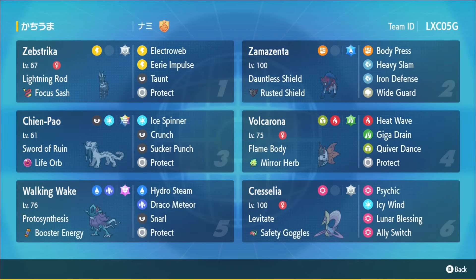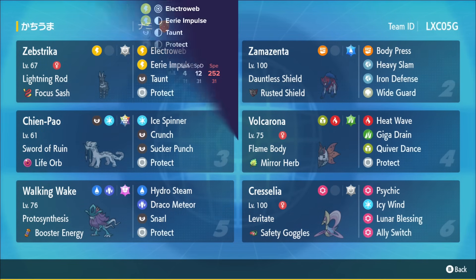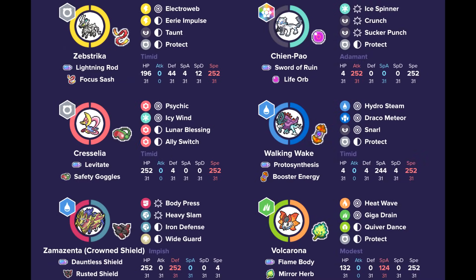Following the team, we have Walking Wake with Booster Energy — a speed Booster Energy. Walking Wake is nice to help out against fire types, specifically Chien-Pao, since Walking Wake can outspeed it and threaten with Hydro Steam. It also helps out against Kyogre, has the fast Snarl option against Calyrex Shadow Rider, and can threaten Miraidon with Draco Meteor by outspeeding it with that Booster Energy.